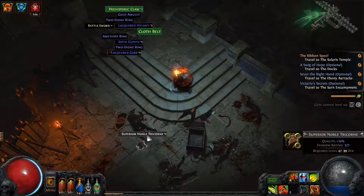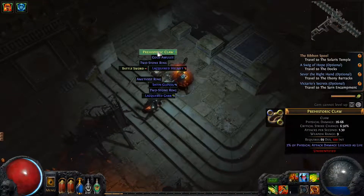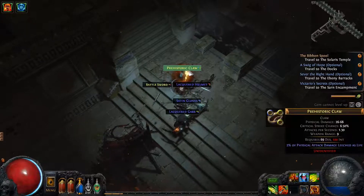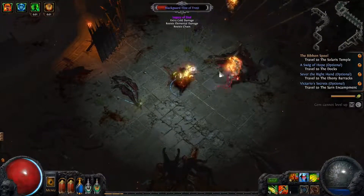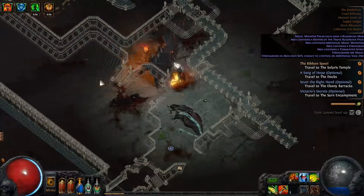10% quality — nah. Take the cloth belt. We'll leave the claw. I don't think I have any use for the other stuff aside from the rings. That's going to be all. I'm satisfied with that, so let's kill some things as we adventure back to the docks.